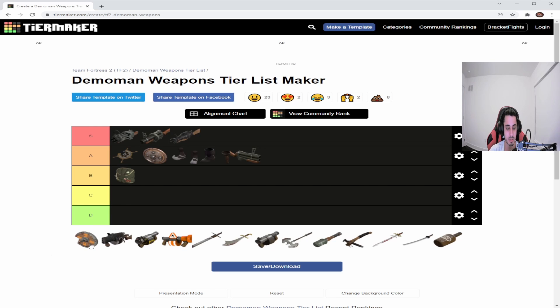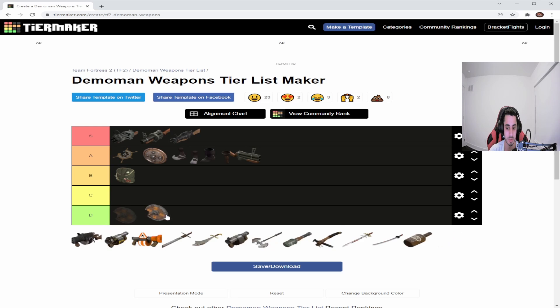The Chargin' Targe is arguably the best for defense against Pyros, Soldiers, or anyone with explosives. It's not as powerful offensively as the Splendid Screen or as useful for mobility as the Tide Turner, but they all have their uses. I'd put it slightly lower just because it's pretty useless against hitscan weapons, which is Demoknight's biggest weakness. It's good against Soldiers, Demos, and Pyros — especially before it was nerfed and made Demo immune to afterburn, though they changed that back.